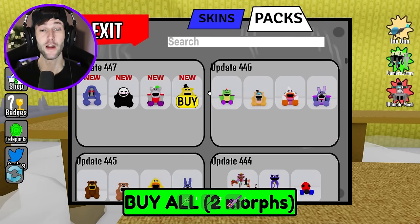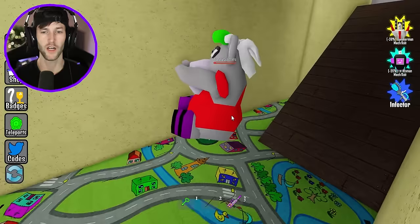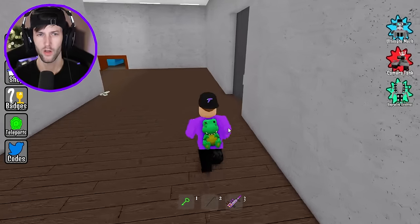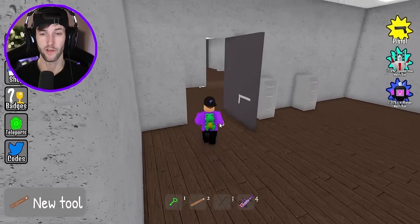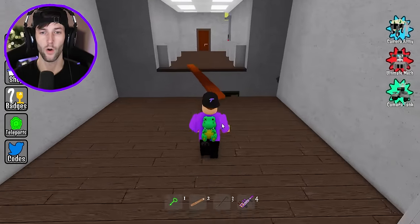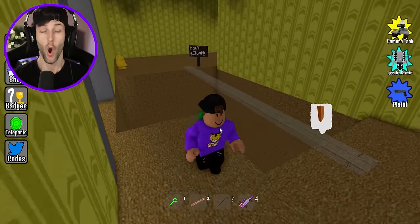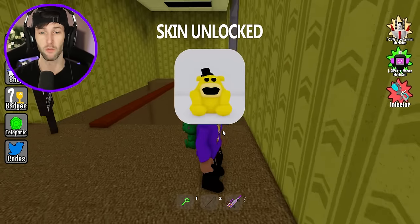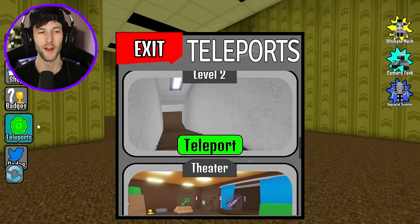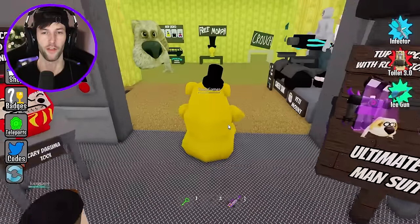It looks like we have every morph except for one — it's Golden Freddy. We already went down by level two and couldn't find it, but we did unlock a different morph over there. Let's double check. I don't see anything at all. Maybe it's up in the offices — through here, maybe? It is over here! We got it — we got every morph in the game. There were two over by level two. Golden Freddy has been unlocked. We now have every single morph in the game — probably more than a thousand morphs. This is insane.